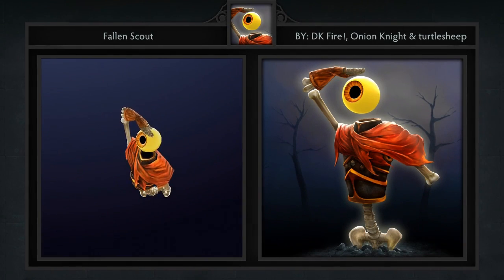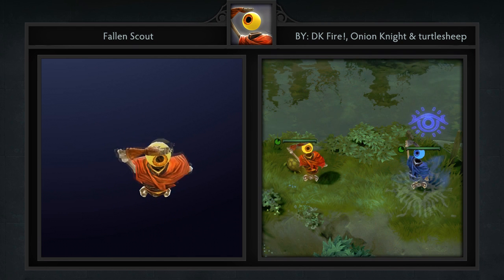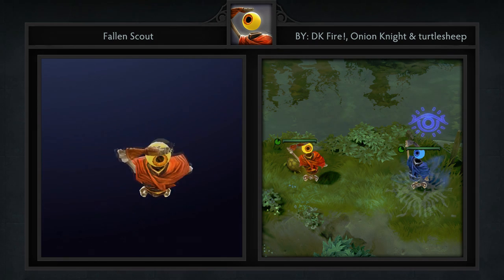Next is the Fallen Scout Ward created by Turtle Sheep, DK Fire, and Onion Knight. I'm not sure if this is supposed to be based off of Skeleton King, but after reading the description it just makes me feel so sad for this cuddly character that still scouts out for you even after death. Be sure to watch the video in the workshop if you want to be even more sad, as the music and animations are a dream.